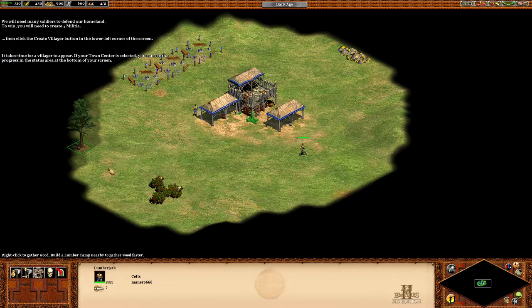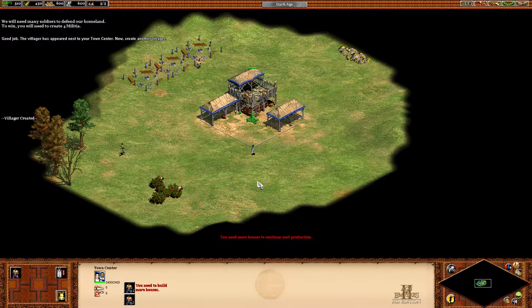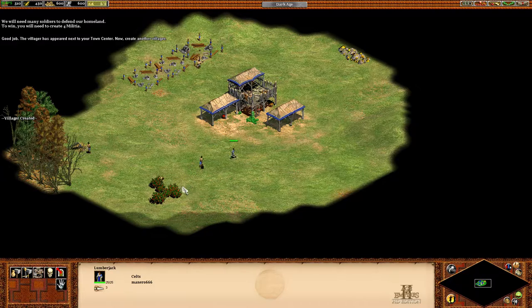It takes time for a villager to appear. If your town center is selected, you can see the progress in the status area at the bottom of the screen. Good job. The villager has appeared next to your town center. Now, create another villager.